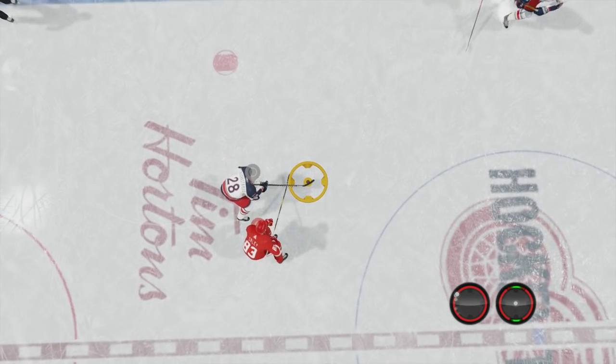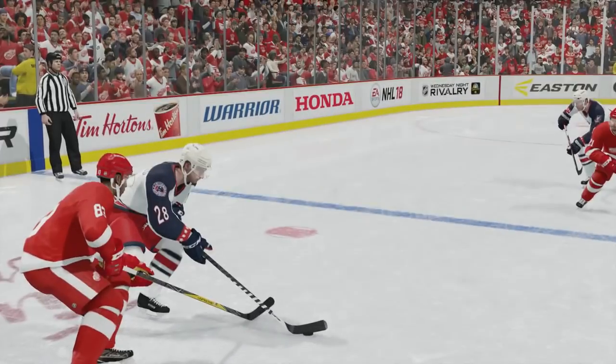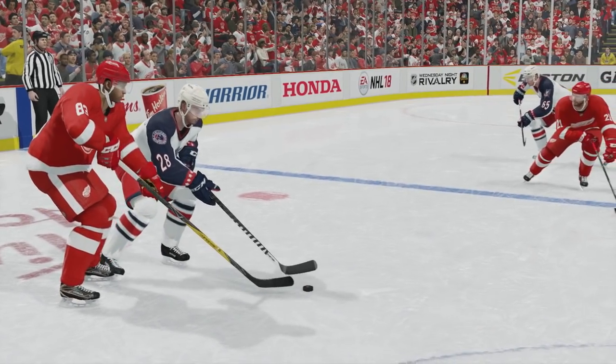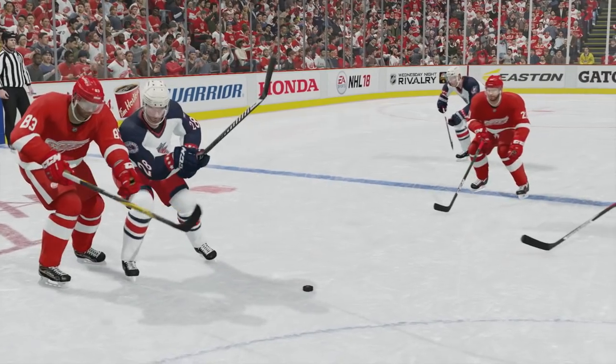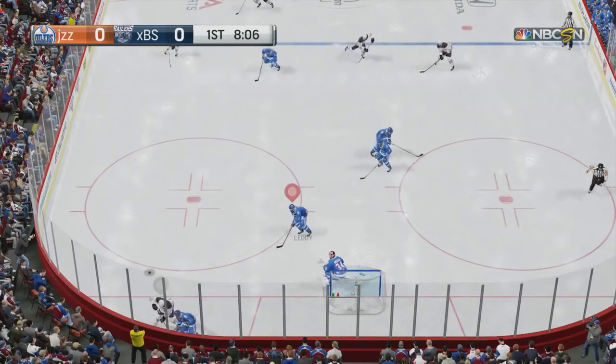Sometimes you may notice that your stick is underneath your opponent, and that is absolutely the best time to go for the stick lift because there's pretty much no risk involved. In past NHL games you were able to get into stick lift battles where both players would just spam the stick lift button until one came out with the puck, but this year there are a little more penalties involved when you do that.